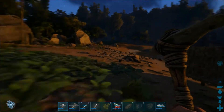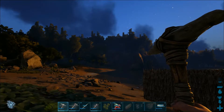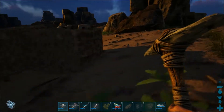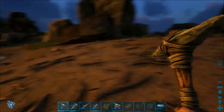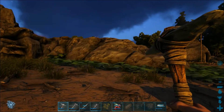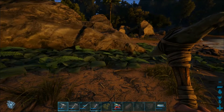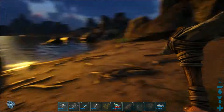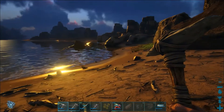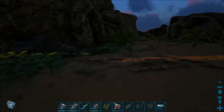Thanks to the exploration of the jungle, the death, and also the expansion of the house yesterday, we did finally reach level 15. Thanks to that, there are two things today that I want to try out. The first one is getting the second tier of our clothing, which will give us some more armor, and the second is to try to tame some dinosaurs.